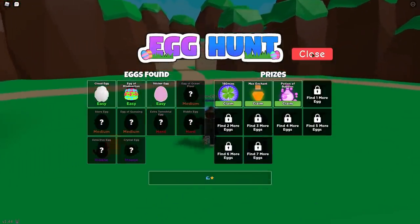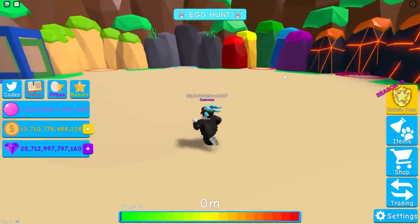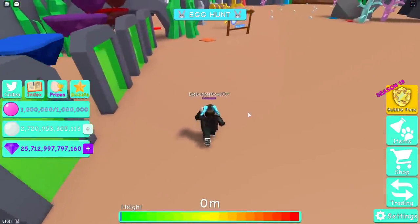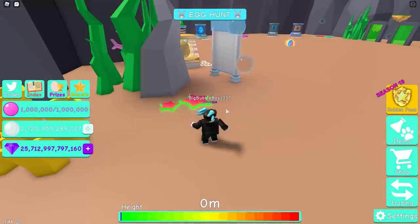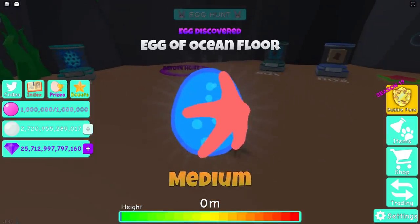Up next is the ocean floor egg. This one's very easy to do, it just takes a little bit of time. Basically stand on every single starfish in Atlantis. So right from the door — red, blue — and you can see they light up as you step on them. You just got to run around. Once you've got them all they turn green. Then just come back to the center here and boom, you got your ocean floor egg.